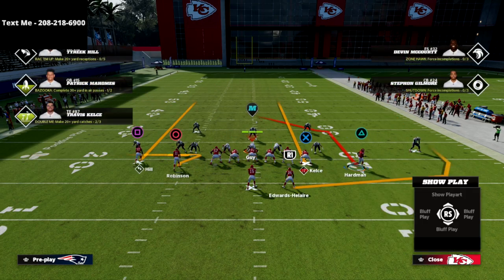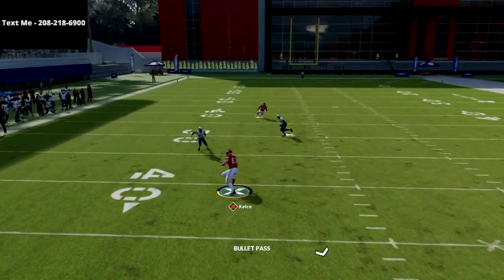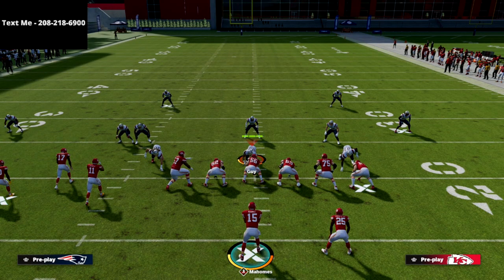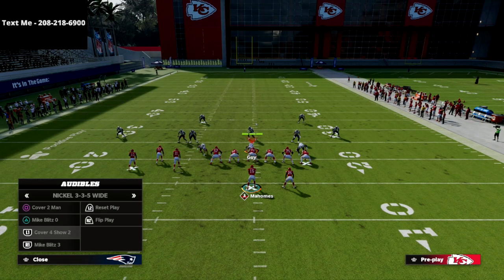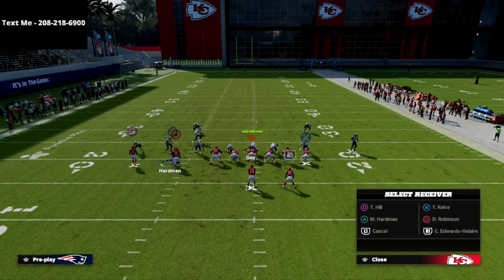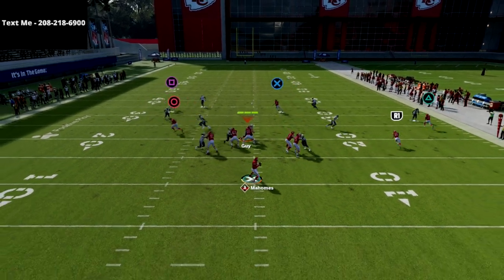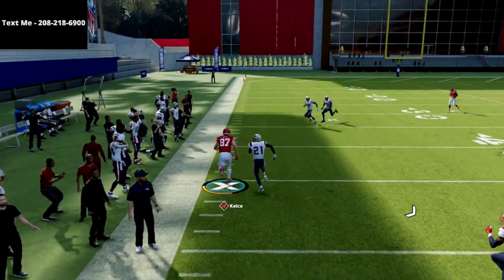What's going to happen is your opponent will play double mabel coverage and user their defender onto the post route. The problem with that is if they jump outside to user the post, we're going to be able to throw the crosser right into that little pocket. The mabel coverage gets pulled to the outside because of the zig, so we can hit that crossing route right in the hot spot of the zone. Against match coverage — which probably defends this the best — this tight end crosser is almost always going to be completely uncovered.